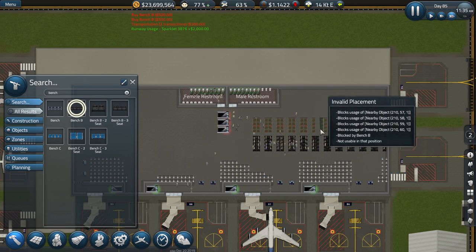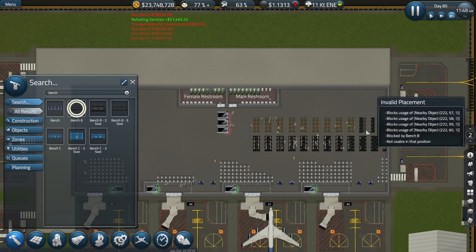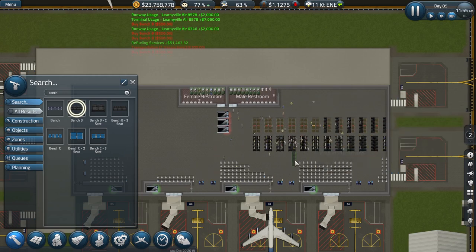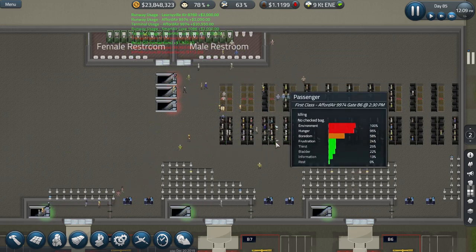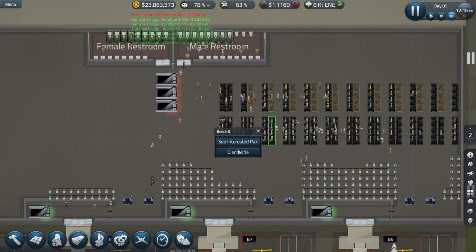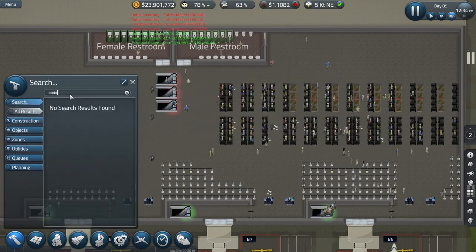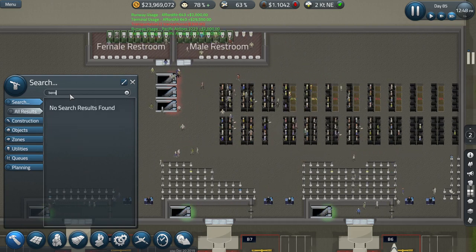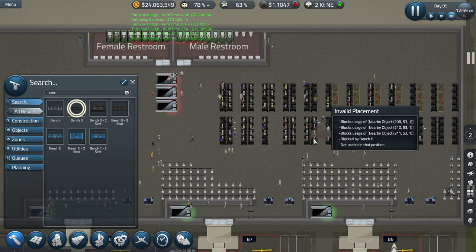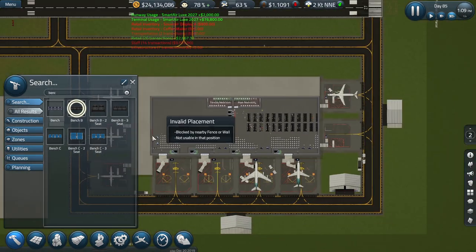We'll do a similar thing on the other side of the escalators. Let's see how that looks - yes, we messed up one over here. Let's just dismantle that one and go sit somewhere else. Bench again - our money is really rolling in, there's nothing we can't afford at the moment airport-wise. Now let's do the other side.